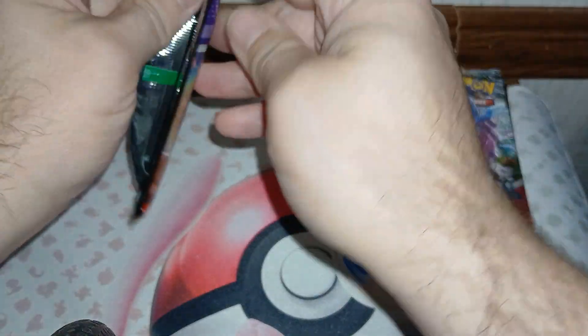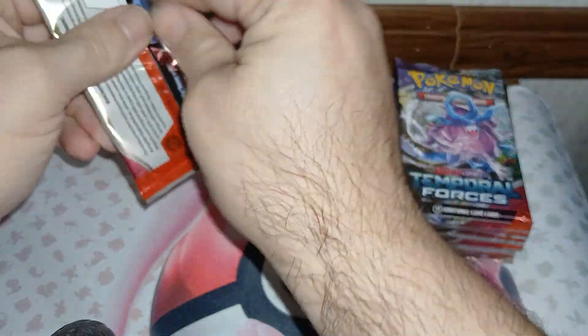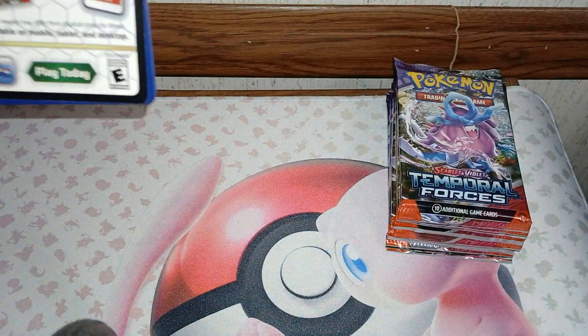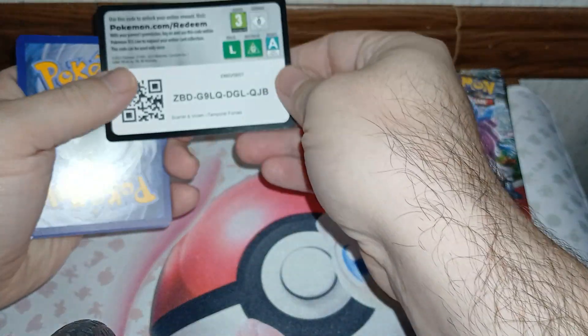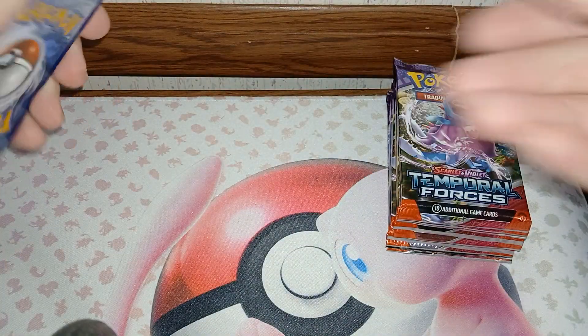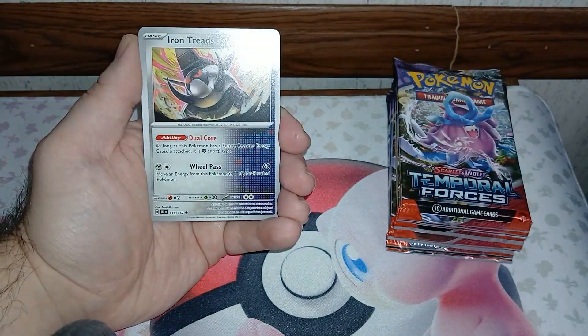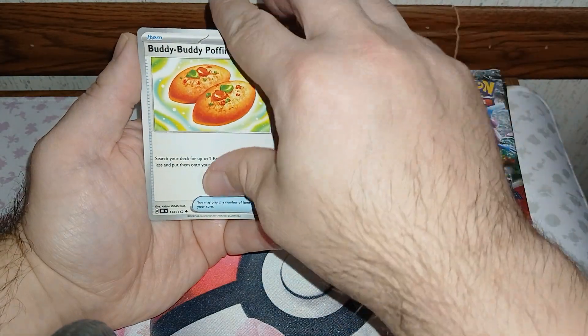We got Chinkle, Poltchageist, Veroom, Wattrel, Kelo, Wattrel, Fansltash, Lucian, Accompanying Flute, Polteageist, and an Infernape.